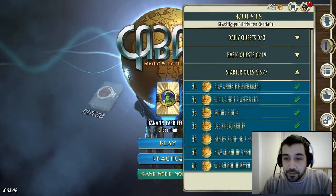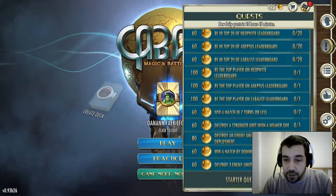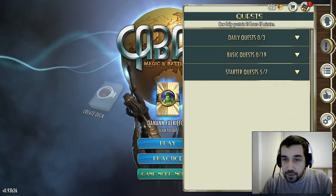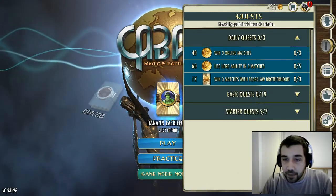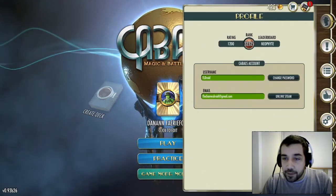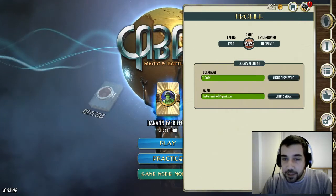There are quests — starter quests to play — and of course huge numbers of other quests. All of these gain you influence and a pack if you win, for example, win three matches with Bearclaw Brotherhood. And then there is your profile which just tells you where you are, what your rank is, and lets you change your password and things.